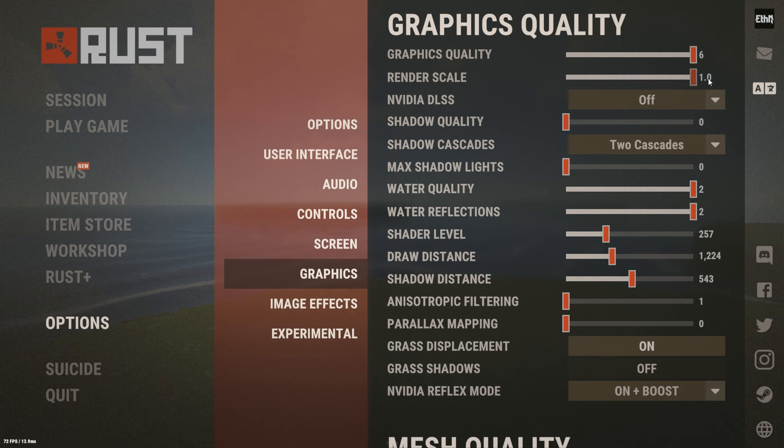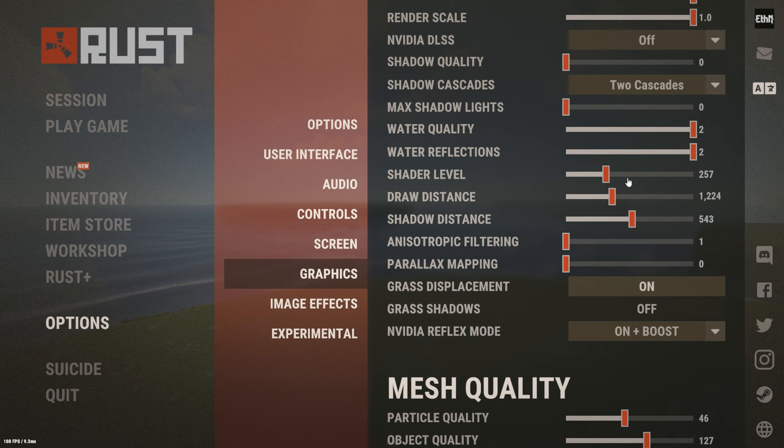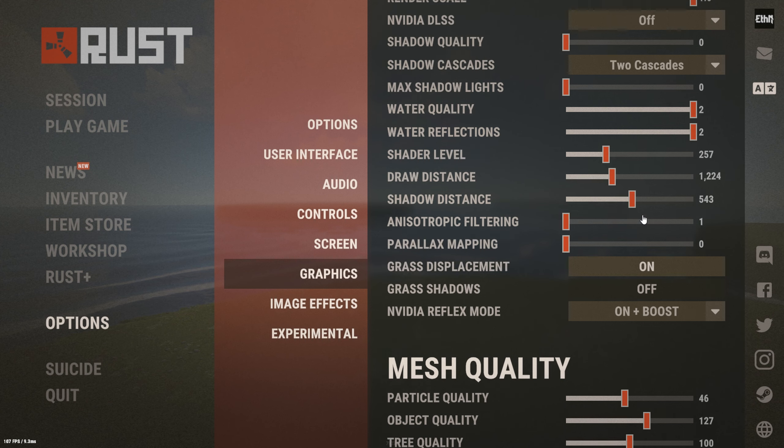Clicking on Graphics — render scale you want to keep on full. If you lower it even a little bit the game starts to look very janky, so keep render scale on 1 if you can. Shadow quality I keep on zero cascade with zero max shadows. Shader level and draw distance you want to keep up a bit — those make your game look a lot better but do have a high performance hit, so I'd keep them at about a third. Shadow distance as well, keep that at about half or a third.